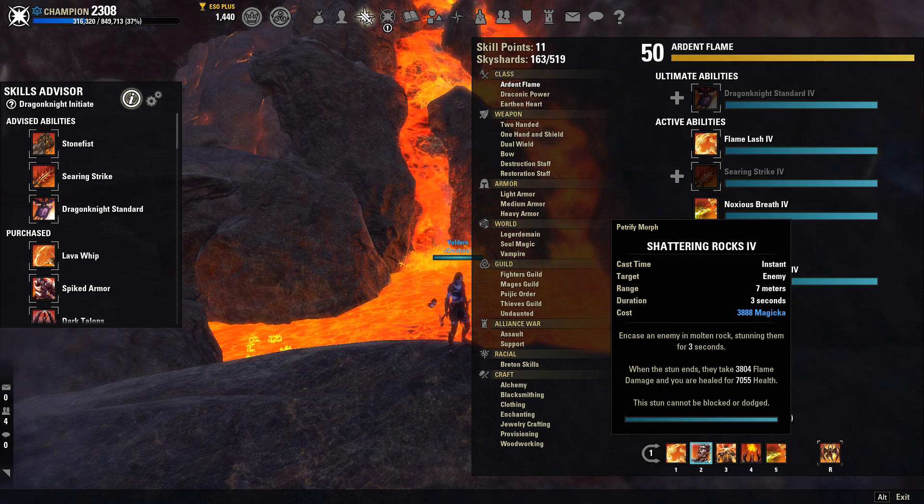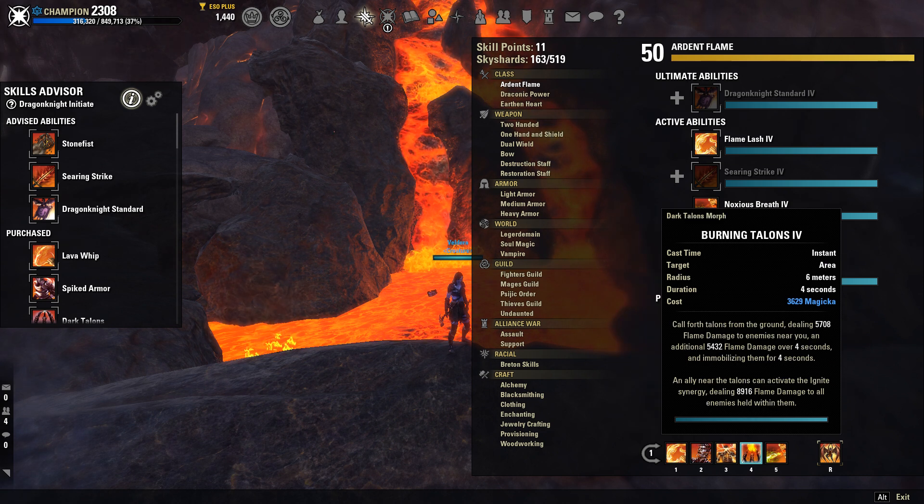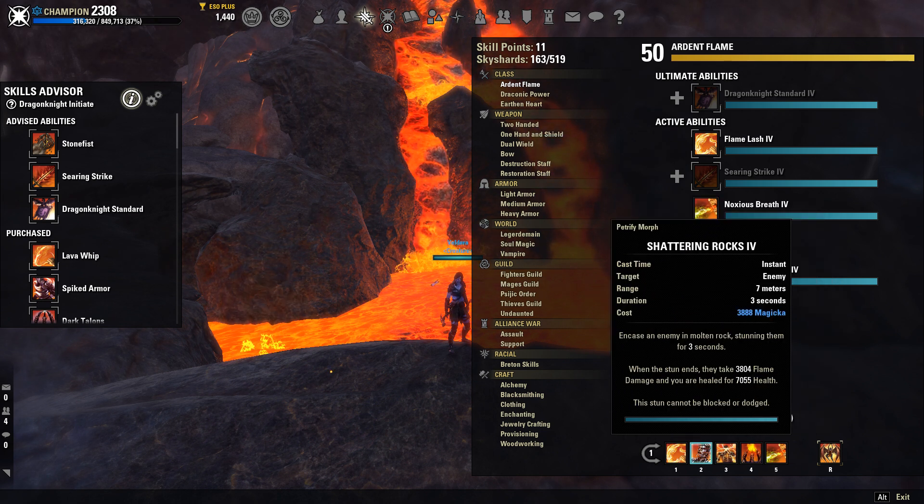Shattering Rocks is going to be your CC on this build. I like this morph because it gives you a nice little heal. And the other morph isn't really necessary because you're going to be using Talons — because the other morph would absolutely negate Talons. So just use the Shattering Rocks morph instead.